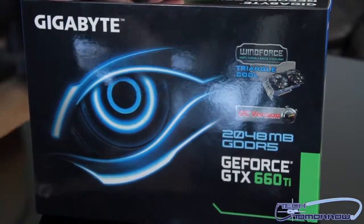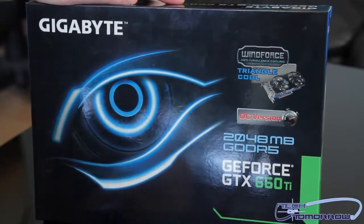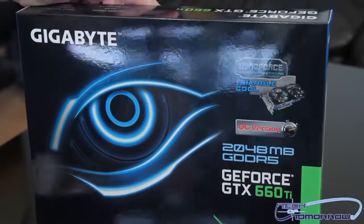All right folks, so here we see the box. Not much to it. You guys can see it's got the Windforce anti-turbulence cooling on it. They're really pushing on cooling. OC version, 2GB GDDR5, GeForce GTX 660 Ti.